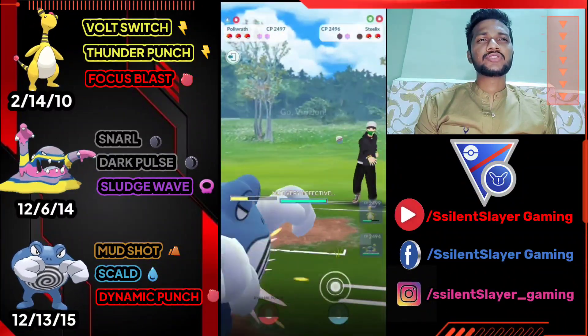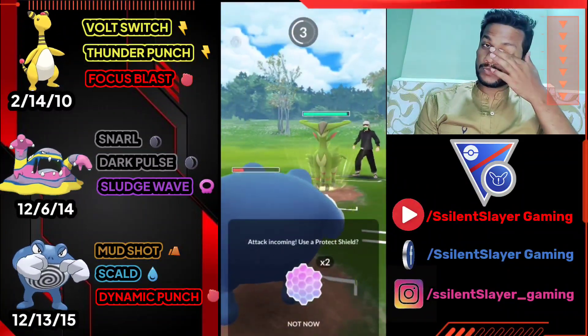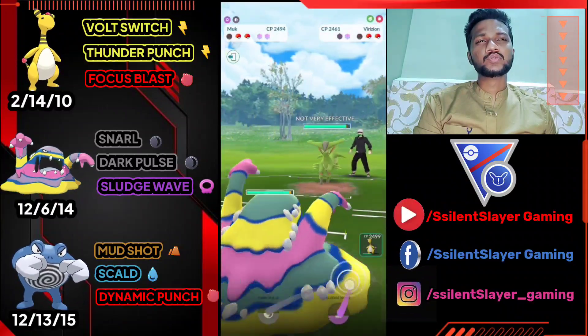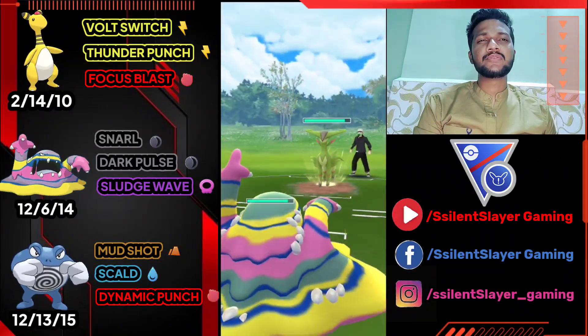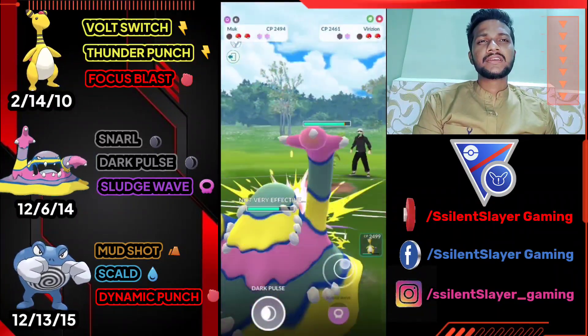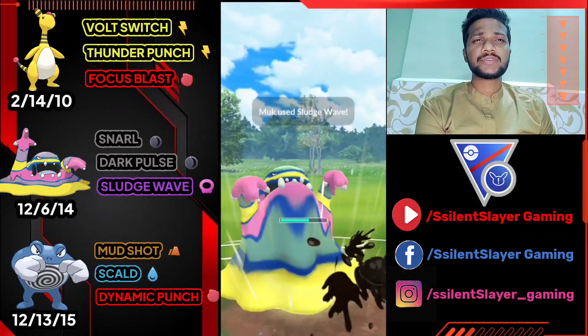We have Leafeon at the back so not going to use my shield since Poliwrath is almost gone. Let's bring out Alolan Muk and use Sludge Wave. It's definitely Leafeon because Stone Edge takes some time. Not going to use shield — overfarm and use Sludge Wave since Grass-type makes Sludge Wave super effective against Leafeon.